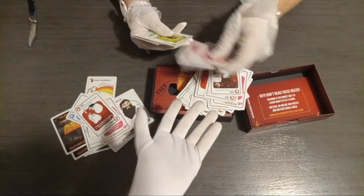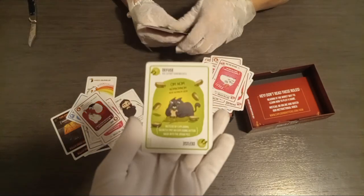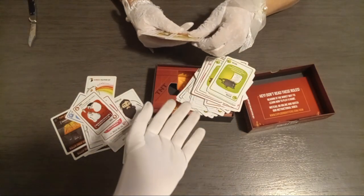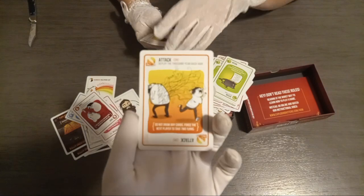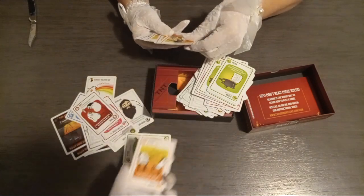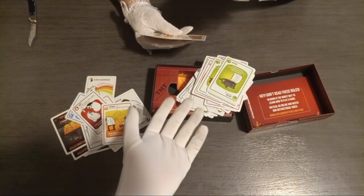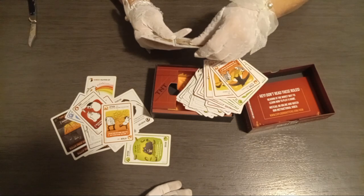There's another See the Future. Here's the Diffuse — if you get the exploding kitten, that's your lifeline to keep playing. Then we have an Attack card; that means you don't have to draw. You play that card and your opponent has to take two turns. But if they have a Nope card, they can nope it, and if you have one, you can nope the nope.